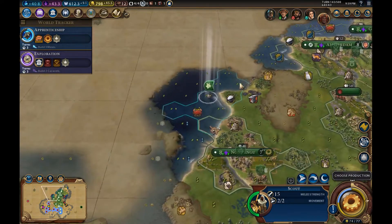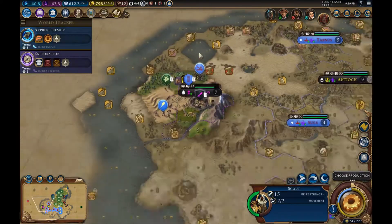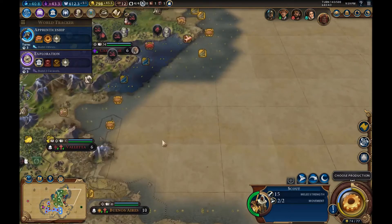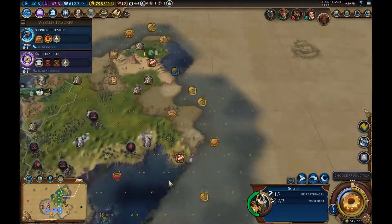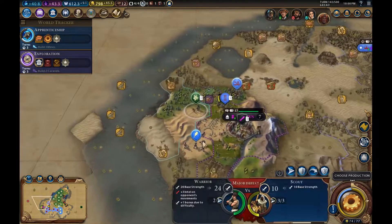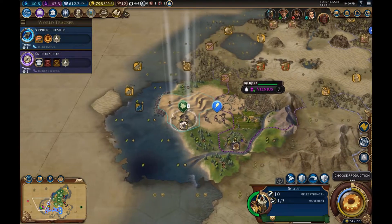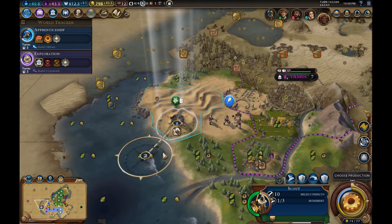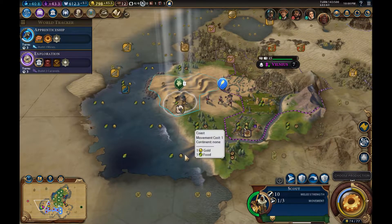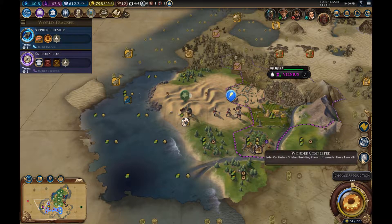Everybody's in the sea — by that I mean the scout. Where should we go then? We've kind of scouted out loads of this. We could go around the continent — that might not be the worst idea. You might as well go by land. This episode has already got particularly strange.